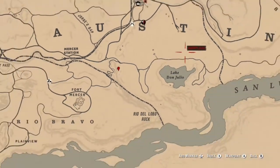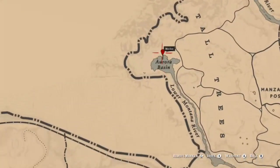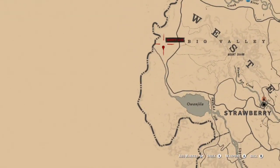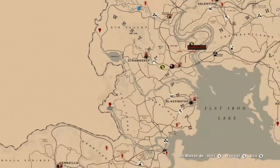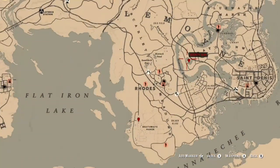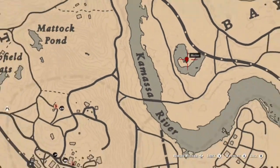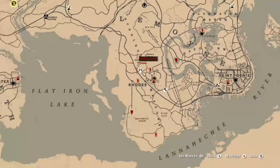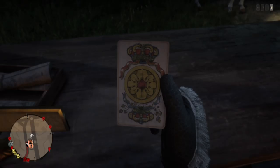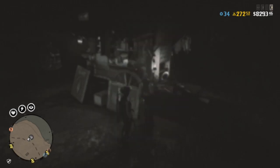These locations here are some liquor bottle locations — a lot of them are going to be inside houses. We had these recently as well, but this location up near the cougar spawn at the camp, there is one inside Braithwaite Manor at the table, and there's also a house in the bayou. Unfortunately these do shift around every day, so you might go to these locations and they may not be there. Either open a map, loot some people, or try visiting these locations. Tarot cards you can find pretty commonly as well.